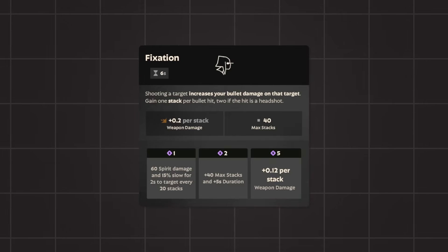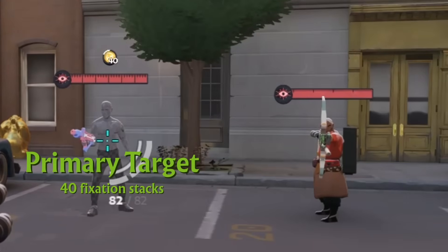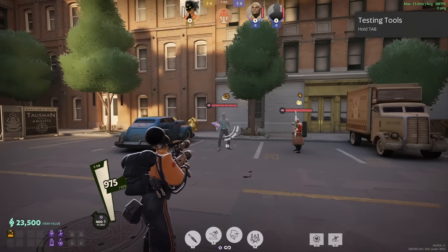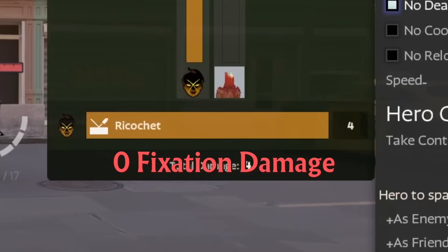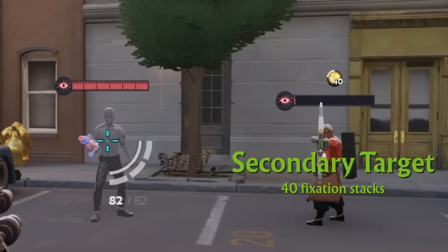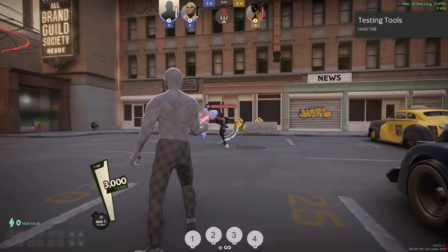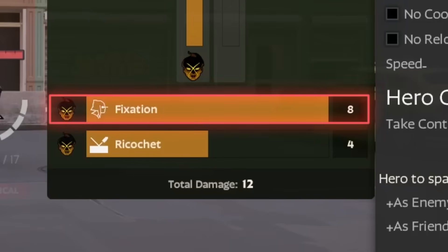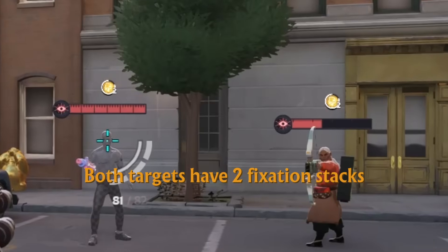Hazes 3 will deal bonus damage based on the amount of stacks of fixation for each target hit. In this example, the primary target has 40 stacks of fixation while the secondary target has none. The primary target took 8 bonus damage from Hazes 3, while the secondary target took none. Flipping the scenario — secondary target has 40 stacks, primary has none — results in the primary taking no bonus damage and the secondary taking 8 bonus damage. This also shows that Ricochet does not affect Hazes 3's damage. Headshotting the primary target will cause 2 stacks of fixation to be applied to secondary targets, even if they were hit in the body.